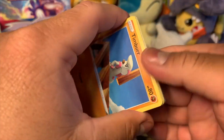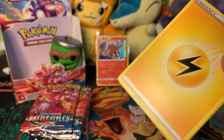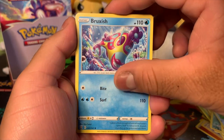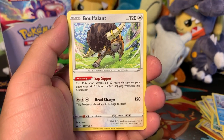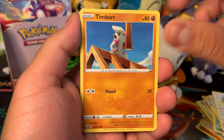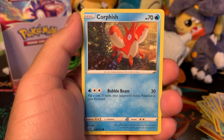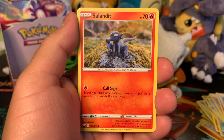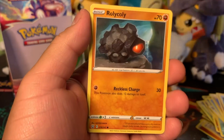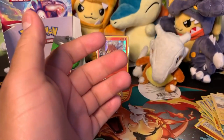These packs are getting kind of hard to open but the pulls aren't that great. Comment below to let me know how your packs are going — have you been able to get an alternate art? Check out my Instagram and tag me so I can see what you're getting in the code cards. We got Rolycoly, Pachirisu, and Boltund regular rare.